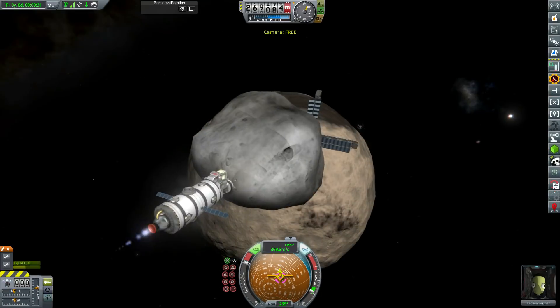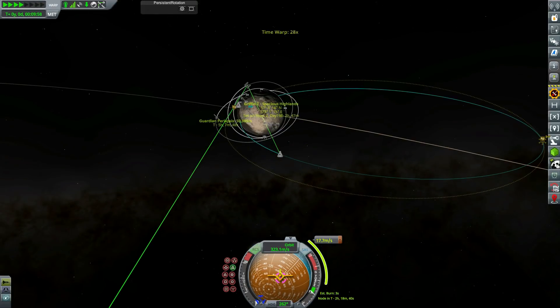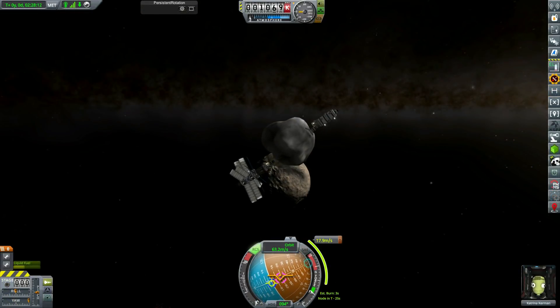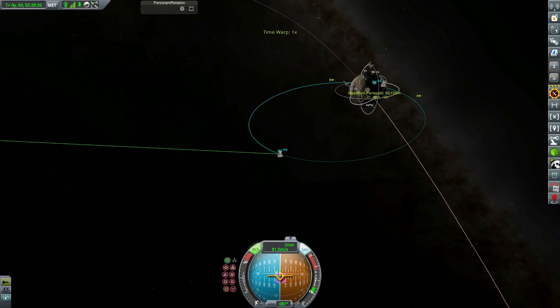We finish our insertion burn to get into orbit of Guardian and get that glorious payout of something like 350,000 funds plus the advance payment. We are stockpiling quite a lot of funds - at the end of this mission we have about two and a half million. We've upgraded most of our facilities now, so besides the interplanetary mission we don't have a huge amount of expenditure.